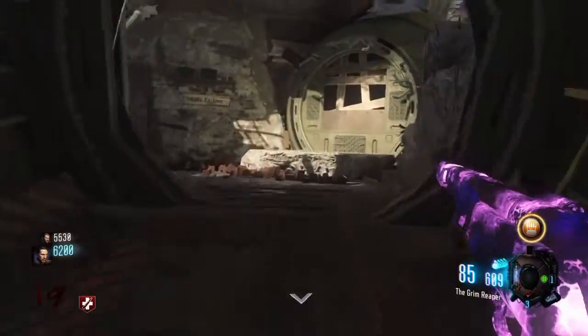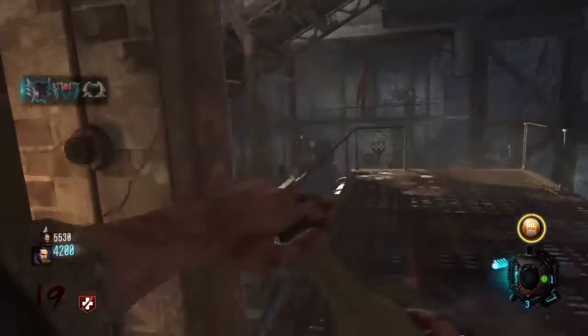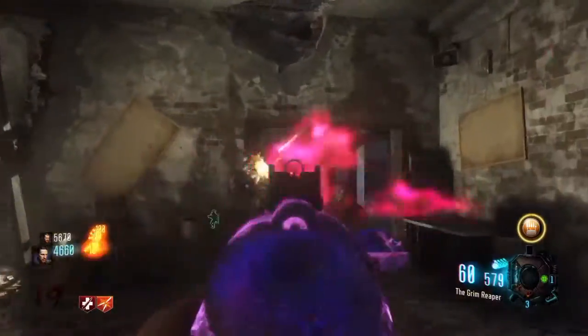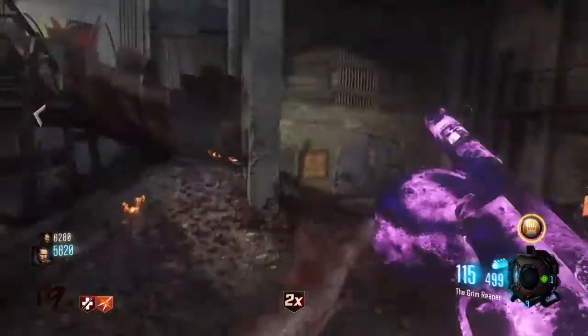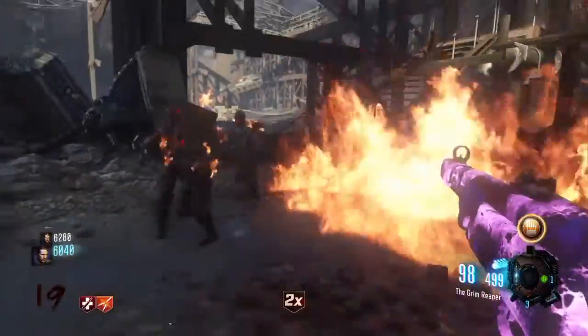This weapon is still good, though it's probably not the best, because wall weapons are even better due to double Pack-a-Punch and you can get ammo off the wall. In World at War, the PPSh-41 was just so dominant — it wasn't even necessary to compare it to other weapons.